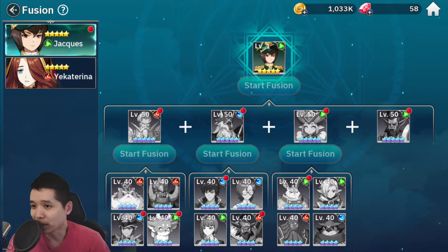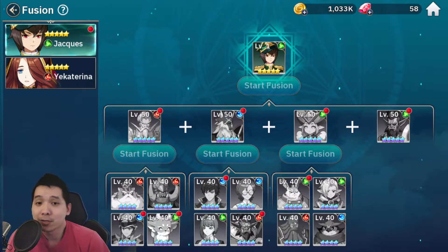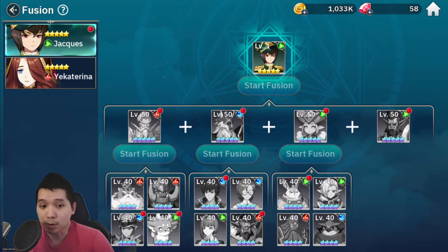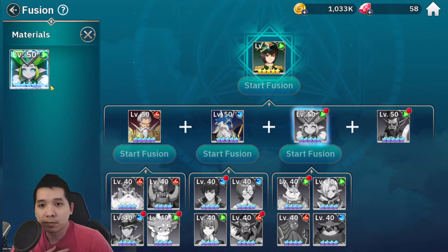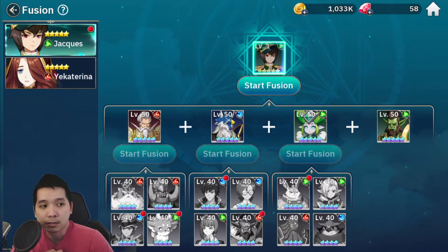Hey, what's up Urgent Twilight fam, welcome back to another video. Today I will be fusing Jackets Green. Jackets is one of the heroes you can fuse if you have all the required fusion heroes. Right now I already have everything — I have him at level 50, my Jacks Water at level 50, Green Electro at level 50, and Kolor at level 50 as well.